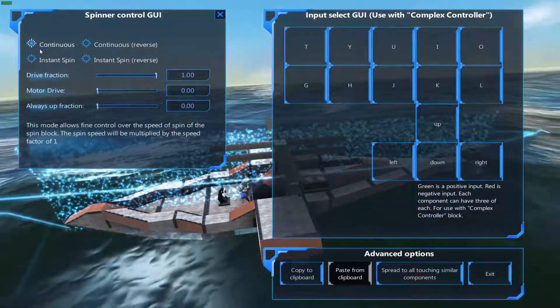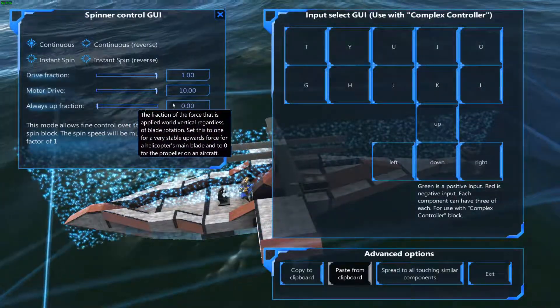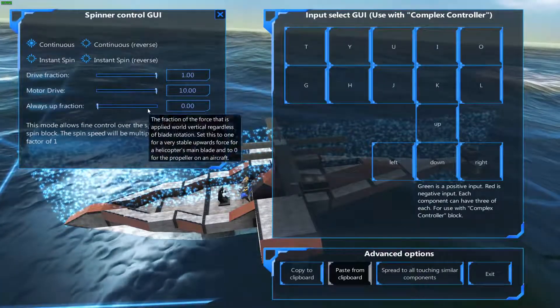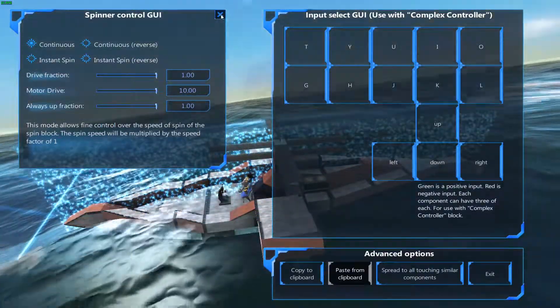For the spinner settings, I'm going to stay in continuous and have diffraction at one. I'm going to give them all motor driving. Since I'm not using the fancy turrets, I'm going to keep it always up.